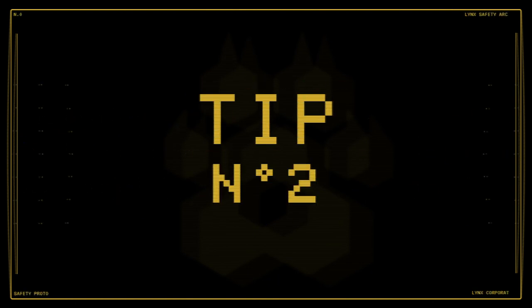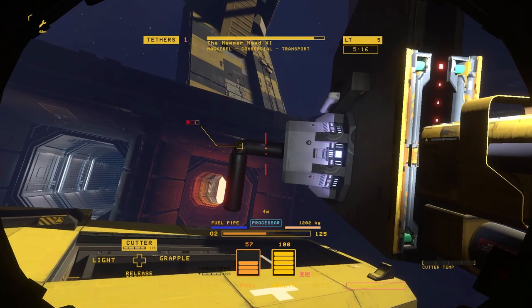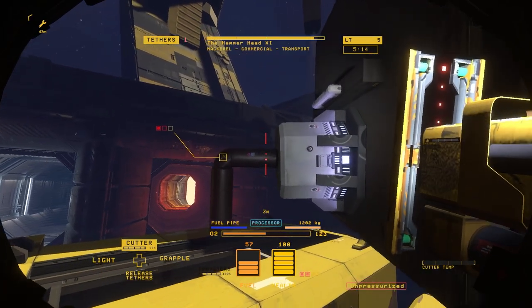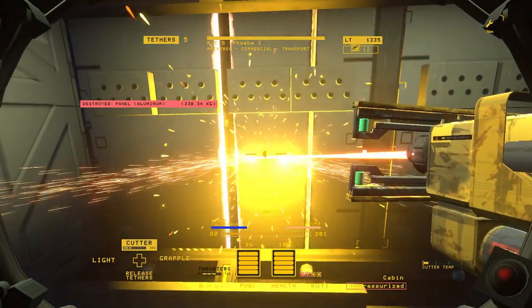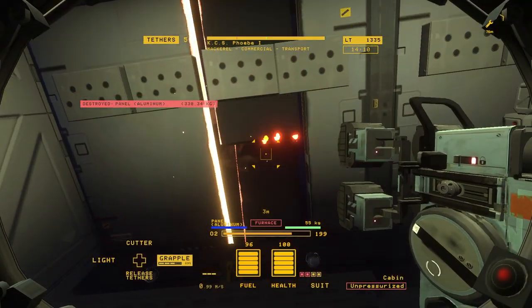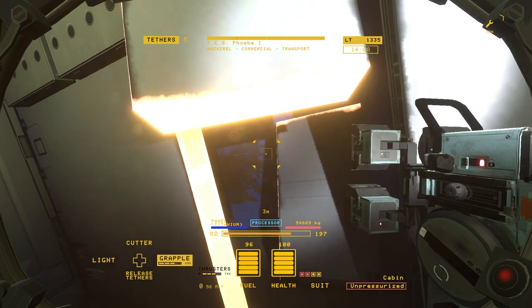Number two: practice the cutter. Remember the old adage — measure twice, cut once — because in Ship Breaker, sometimes you only get one shot. The powerful split saw head mount for your cutting tool can quickly slice through large walls with its searing hot laser,